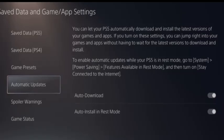To make sure your games automatically update in rest mode, go to Settings, scroll down and select Save Data and Game/App Settings, select Automatic Updates, then toggle both Auto Download and Auto Install in Rest Mode on. To enter rest mode, select that option from the power menu.